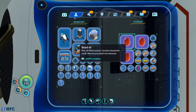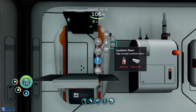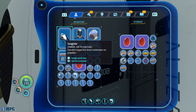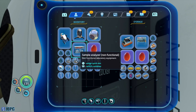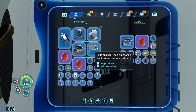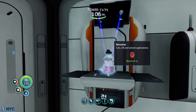Let's convert that blood oil. You need three just to make one benzene. Well, we have three. Let's drop those back in. So we've got three blood oils — let's make some benzene.